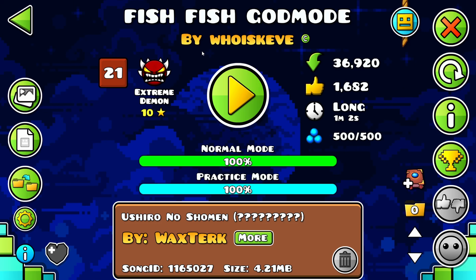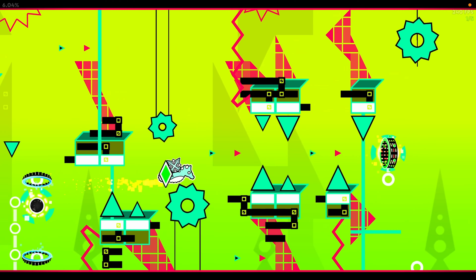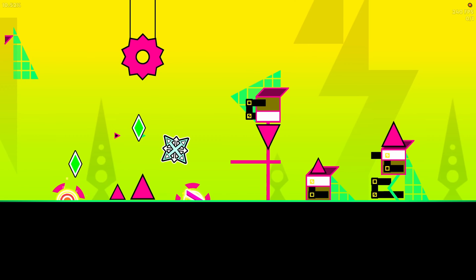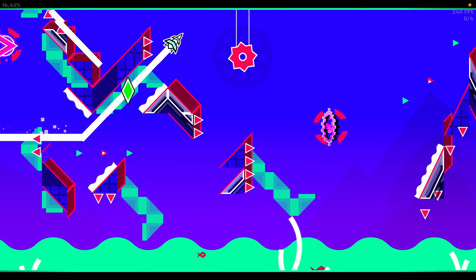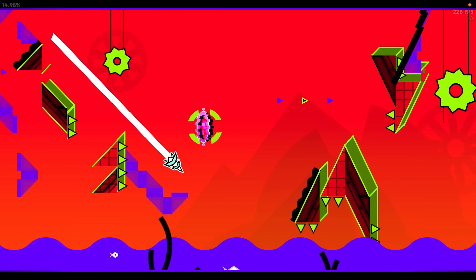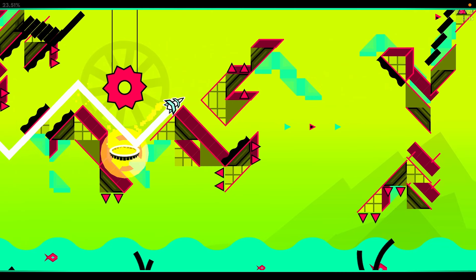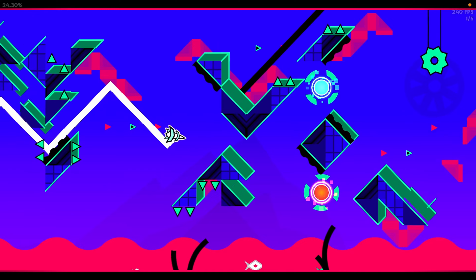Our second level today is Fish Fish Guide Mode by WhoIsKev. This level's pretty good — I think it's really funny, and I'm not just saying I beat it because it's funny, it's also really fun. This is just a pretty good level in general. It's not exactly gimmicky, but it has very awkward gameplay. I think it's really fun to actually learn. This wave part seems pretty easy when you look at it but it's actually pretty hard — there's a lot of awkward timing, especially since some of the structures move. The 3D lines in this wave part make it look a lot harder than it actually is, so once you get used to that you should be able to pass it no problem.